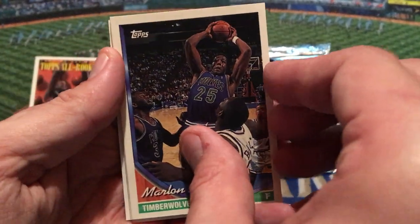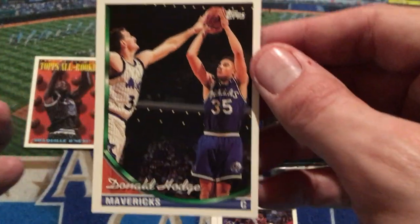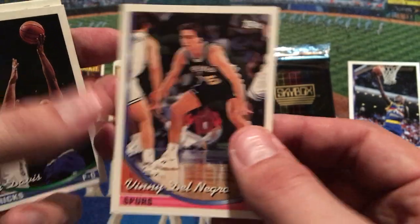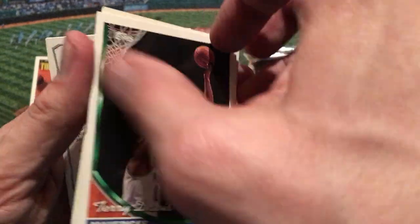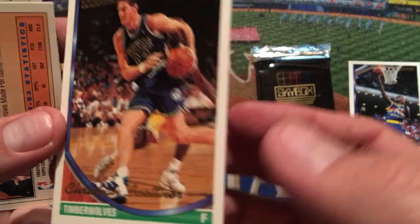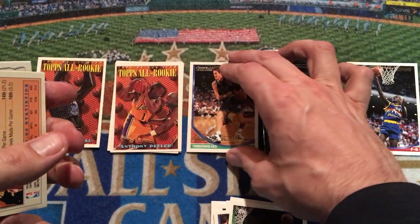We're waiting for MJ — we'll see if he can make his debut in this third pack. Marlon Maxey for the T-Wolves is first, stuck to Jay Humphreys. Donald Hodge is third for the Dallas Mavericks. Then Vinny Del Negro, who was a coach — I don't know if he still is. There's Terry Davis for the Mavericks, stuck to Christian Laettner. Obviously an amazing college player — never quite had the NBA career some thought he would. One of the original Dream Team — the only college player on that original NBA Dream Team.